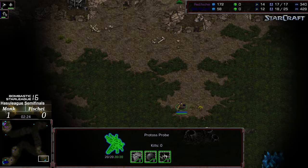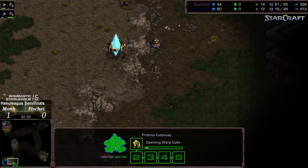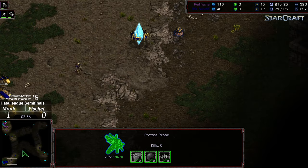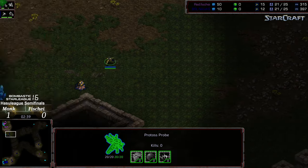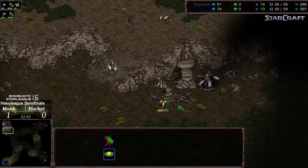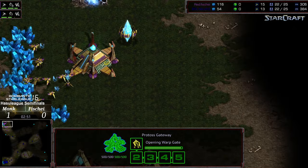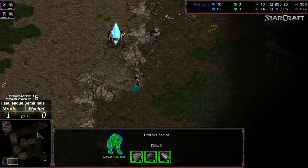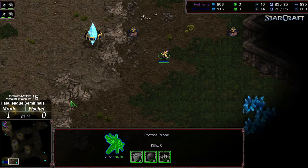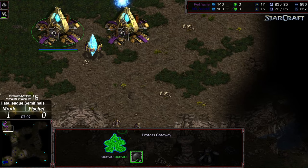Two probes moving out for Monk, which are going to compound his economic issues. First Zealot on the ramp, two more Zealots being constructed. Monk's one advantage is if he can run that Zealot back to the ramp in time to block the scout, or follow it up with another scout blockade. The probe makes its way up and finds that first Zealot — it's going to get taken out. However, Fisheye is still in the dark as Monk could potentially be on his fourth and fifth units. He has dropped an assimilator, with Zealots making their way top left.